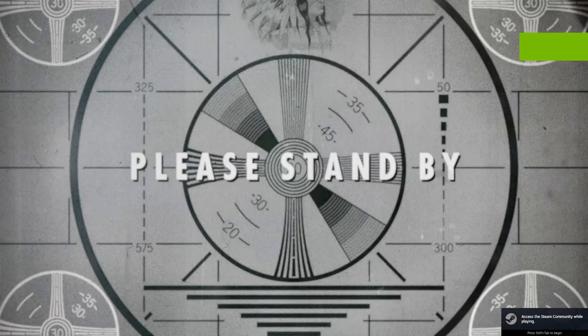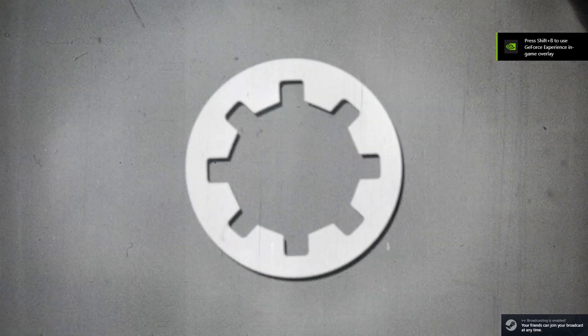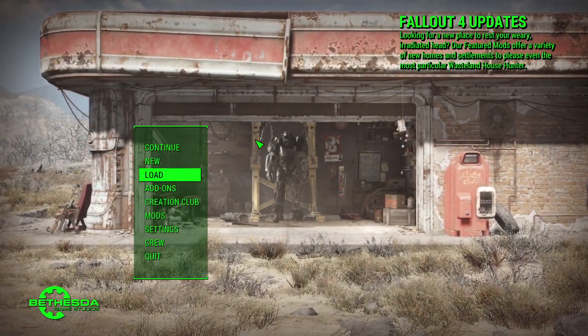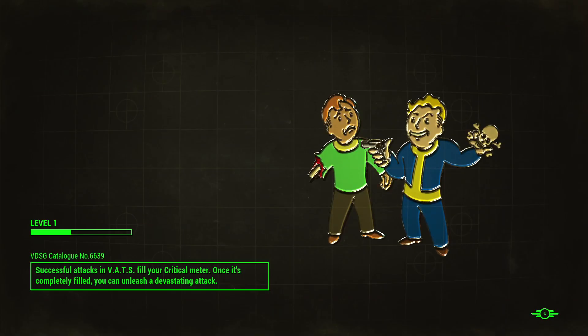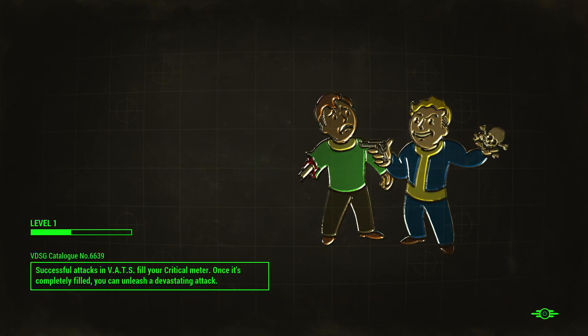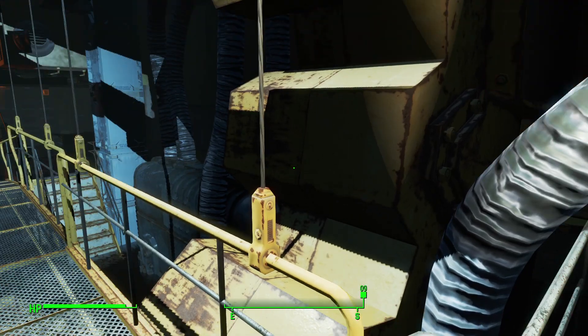It turns out the mesh was fine, the niff was fine — didn't actually have to do anything. The Creation Kit was just having a bit of a moment. So hopefully now I can test. I'll go to a save that doesn't have any mods or anything like that, which is a fairly good way to test things out, and I'll just add in the gun and hopefully all should be well.